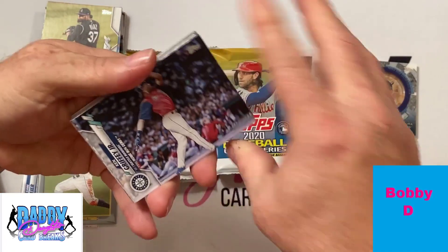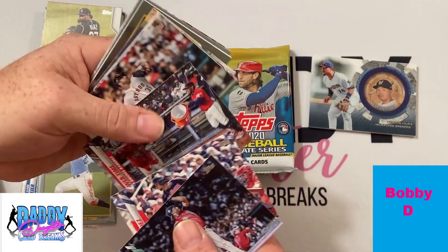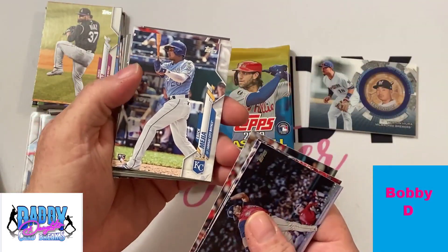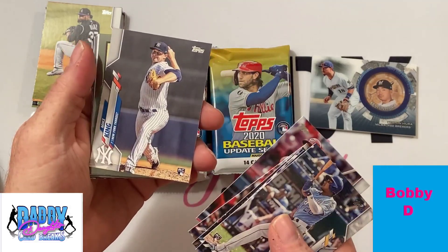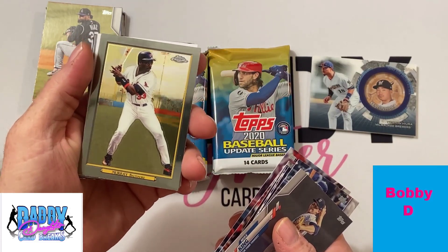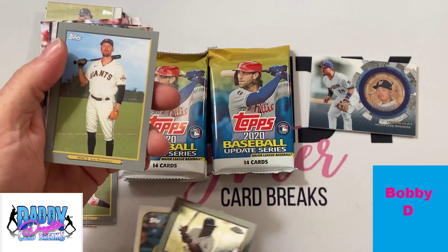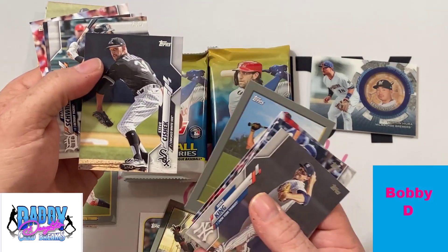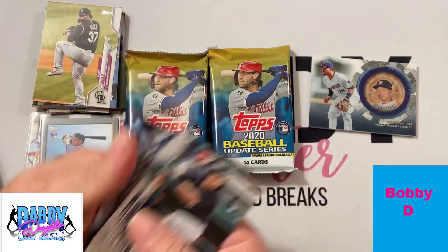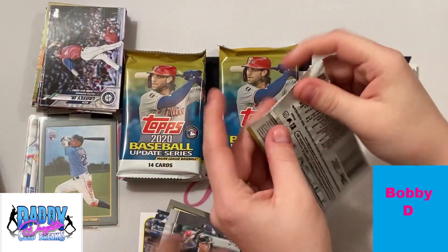Ken Griffey Jr. starts that pack off. Those cards are all flip-flopped. Verlander, Eric Major rookie, there's a Mike King rookie card. There's a Turkey Red Chrome — goodness gracious, there's a Turkey Red Chrome of Eddie Murray, that's pretty cool. There's a Joe Adell number one prospect, Hunter Pence, a Frank Schwindel rookie. A few rookies to put in the sleeve pile along with that Chrome Eddie Murray.